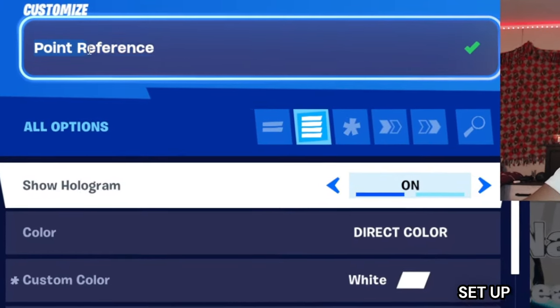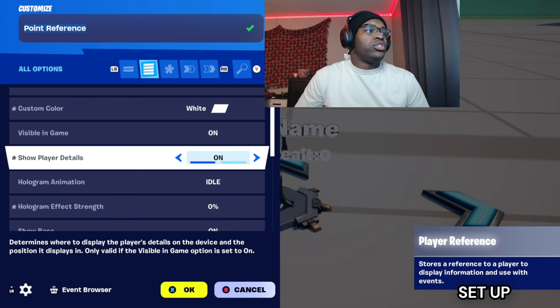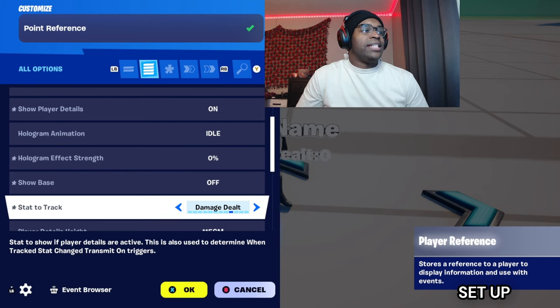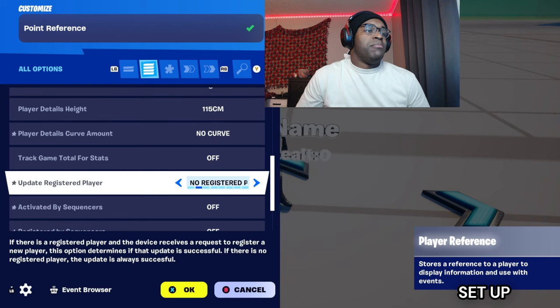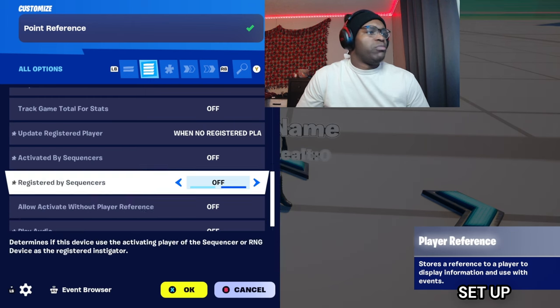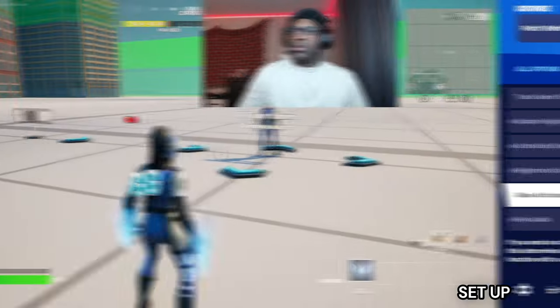Name this 'Point Reference'. Color doesn't really matter. Turn on show player details, hologram effect zero, show base — turn that off. Stat to track: put damage dealt, amount to curve no. On updated register player — go over to the slider — when register player activates, turn both register and audio off. Turn play audio off as well.